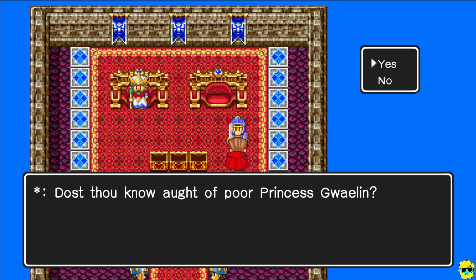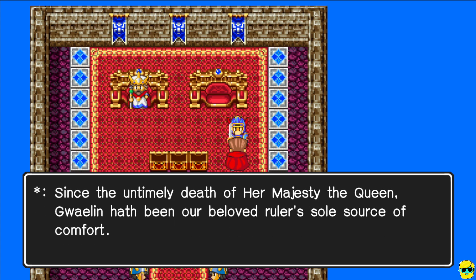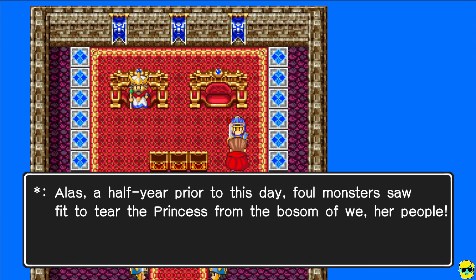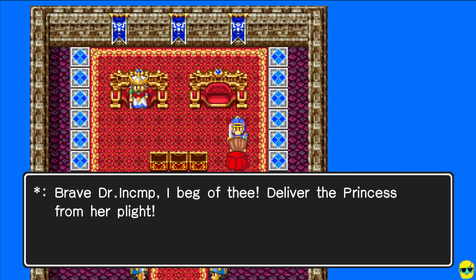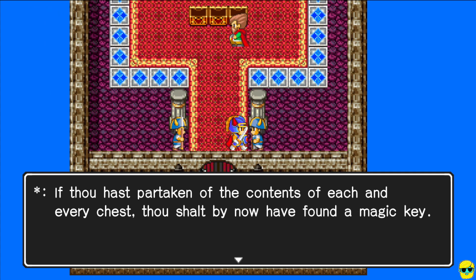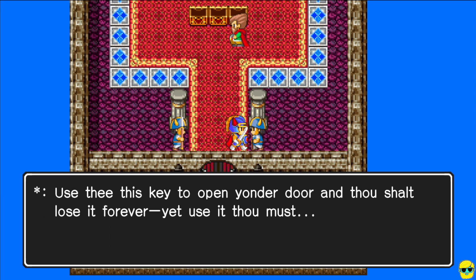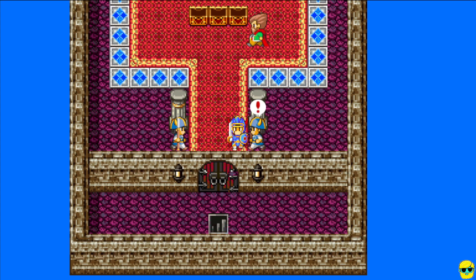Talking to NPCs, you learn about Princess Gwelyn — the sole heir of the king, kidnapped by foul monsters half a year ago. The king doesn't speak of the tragedy, but it clearly pains him. Another NPC explains that the magic key opens the door ahead, but it crumbles into dust after a single use. The door to the throne room is locked from the inside — a little creepy — but you have to use your key. A thought bubble with an exclamation point will appear over the object or person you're targeting with your interaction.